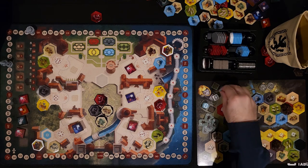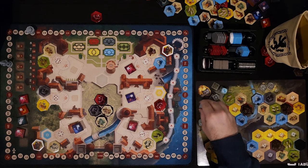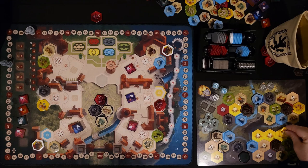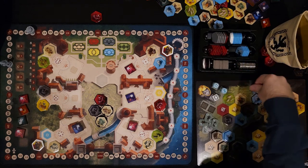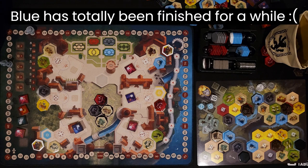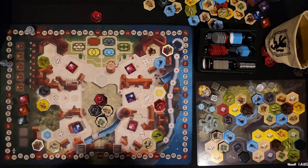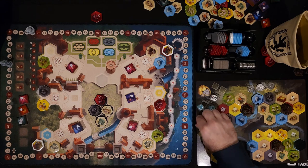Obviously I need to spend the two here to grab a monastery. For the six I'm going to adjust down to a five to put out this monastery, which gives me a special effect: whenever I do the 'spend a die to get two workers' action, I also get a silver. I forgot to grab the silver for my mines. I haven't finished any colors yet. I need to get that castle too — let's make a die a two to get the castle.